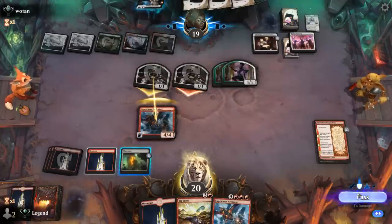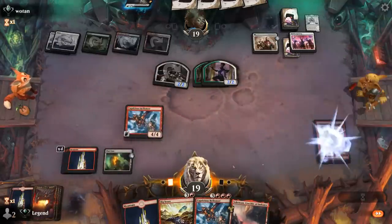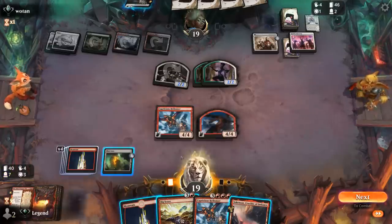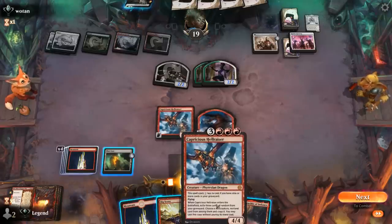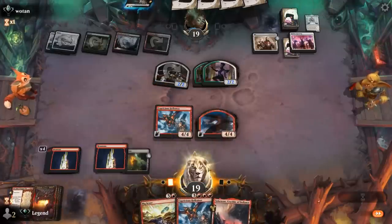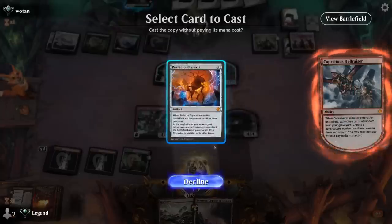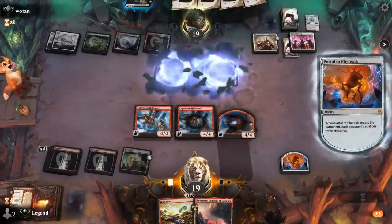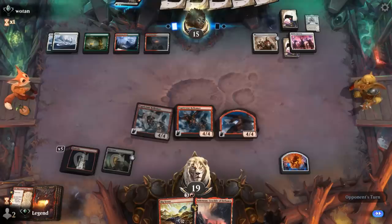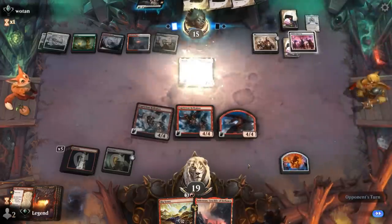Currently have six mana — if I Big Score discarding a land then I'd be able to play a three-mana Hellraiser. Is that worth it? I think we just cast the six-mana one to make it more likely for Portal to be our hit. And there it is — wipe the opponent's board! Attack for four, and then next turn threaten to get back Mondrak. There's another one — a 5/5 and a Phantom.